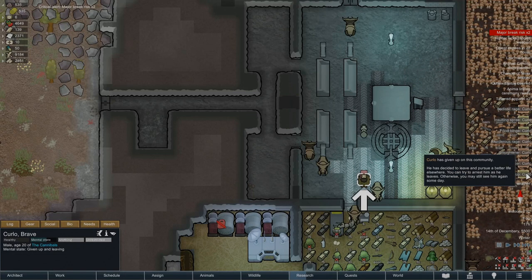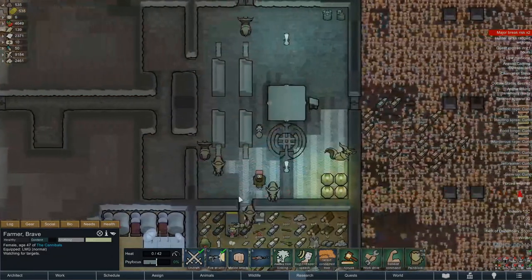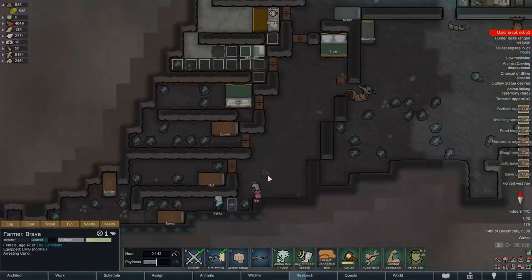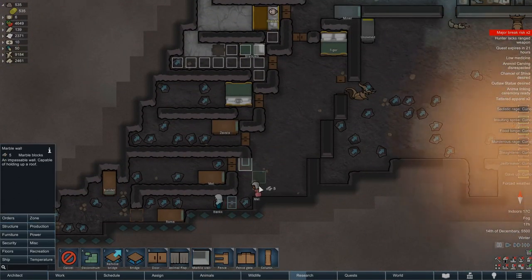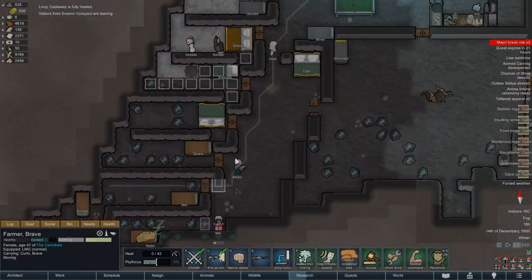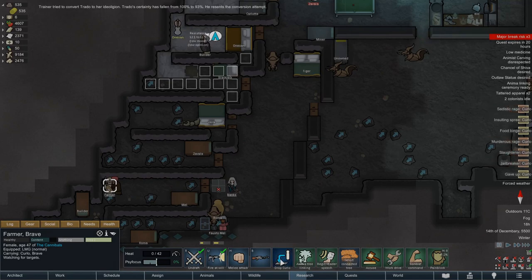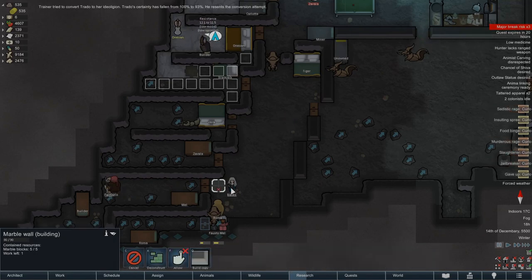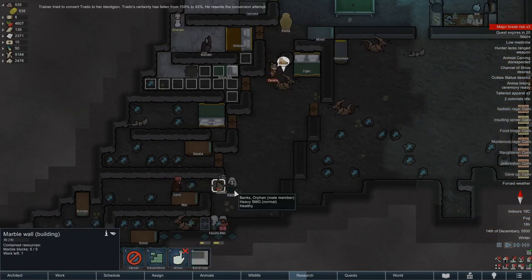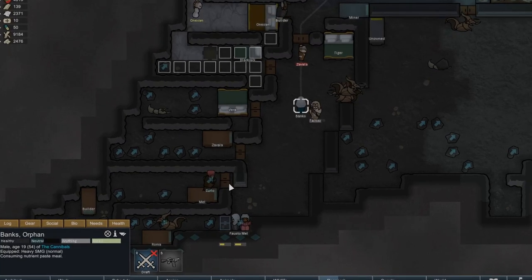This colonist is having a give up breakdown. Normally, this is a serious issue — you either lose a colonist or have to arrest and recruit them all over again. Instead, you can move the colonist into a room and block the door. First, draft a social colonist to arrest and move the quitter. Then start building the blocking wall so that it can be quickly finished when needed. After dropping them off, quickly move the other colonists out of the room before blocking the wall. The quitter will just stay there until they change their mind.